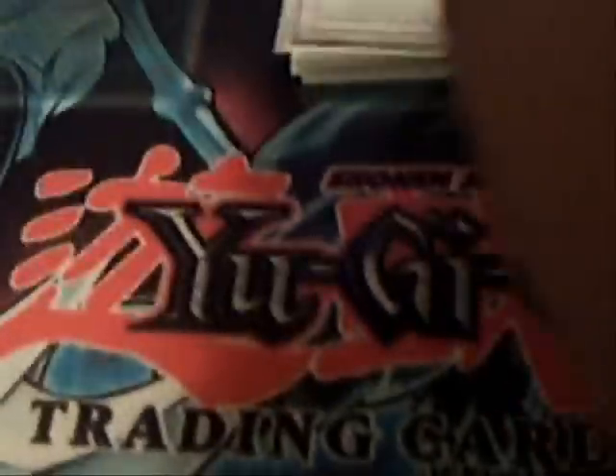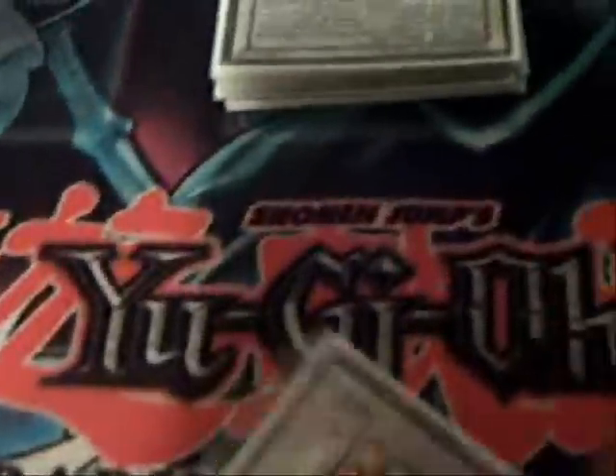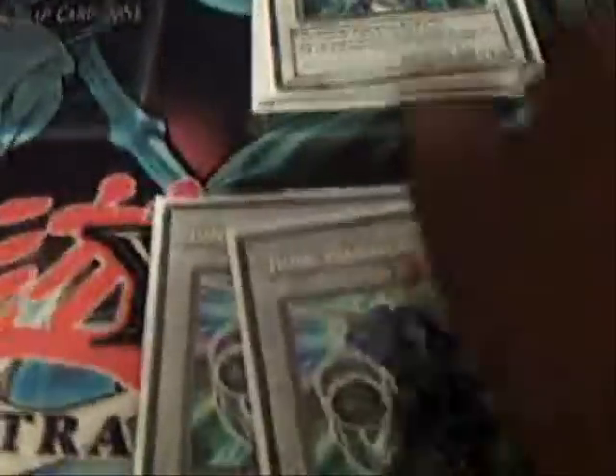Extra deck: one Majestic Dragon, two Stardust Dragons, one Majestic Red Dragon — I can get these guys out pretty fast depending on how my deck plays out and what my hand looks like. Two Red Dragon Archdragons — still a good dragon. Black Rose Dragon for field clearance. Three Junk Warriors — one of the easiest Synchros to make. He gets pumped for every Level 2 or lower monster on the field, permanently until he's removed.